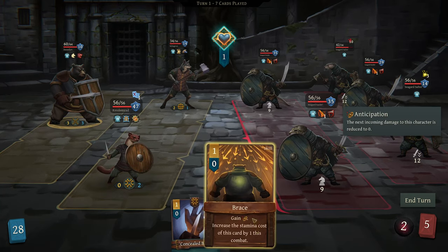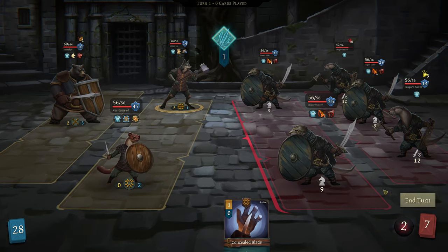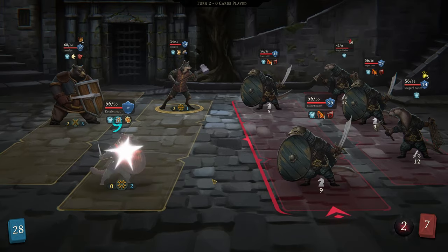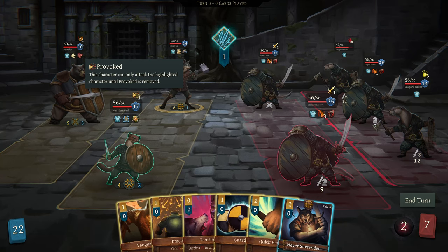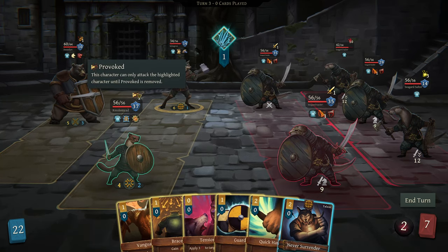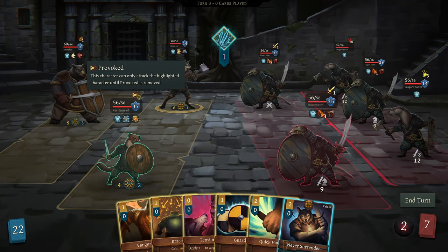Let's just rail on this guy, get them bleeding as much as possible. Then we'll spend 2 on solid footing, and why not give you a brace. That'll do for that. So we are now provoked - we can only attack the highlighted character until provoked is removed.